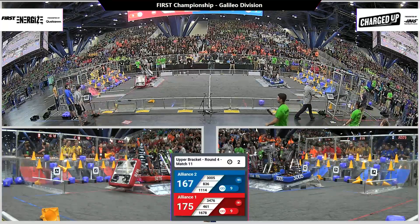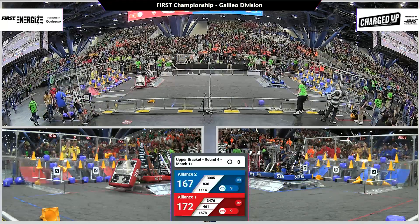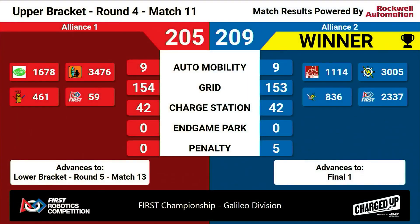Blue Alliance also has a supercharged grid now with 10 seconds left. 16-78 looking to flip onto their charge station. Three robots apiece. Can the Blue Alliance get docked and engaged? And they do. Red Alliance with the slight lead, but we will have to wait for our official. Our number two ranked Alliance takes the victory with a score of 209 points with a supercharged grid. Our Blue Alliance will advance to the finals matches.